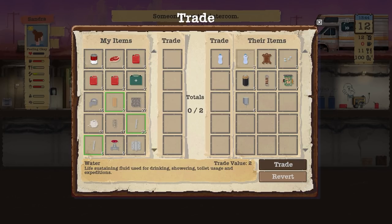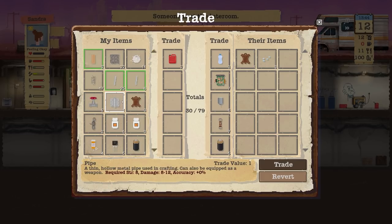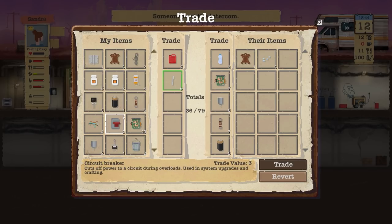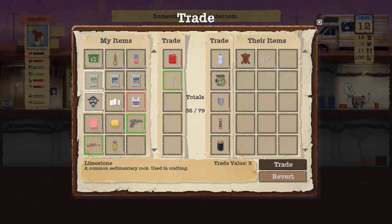Yes, we do want to trade. They have water — we'll take three water. I'll take all of their motors and electronics. This is really good actually. I'll take all the electronics they have. I'll give them some fuel and some pipes. Radiation meds are possible to trade but I think we'll keep for now. Cement — we've got loads. I'll give them one of the limestone.